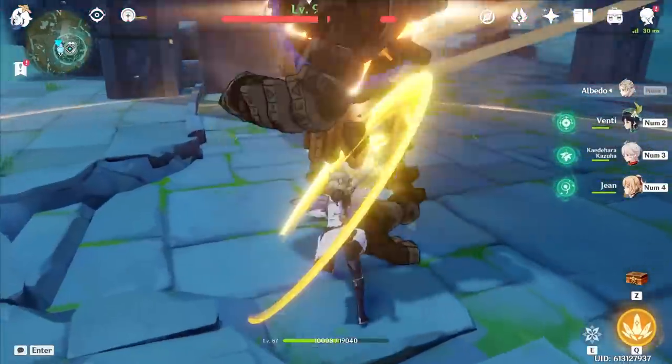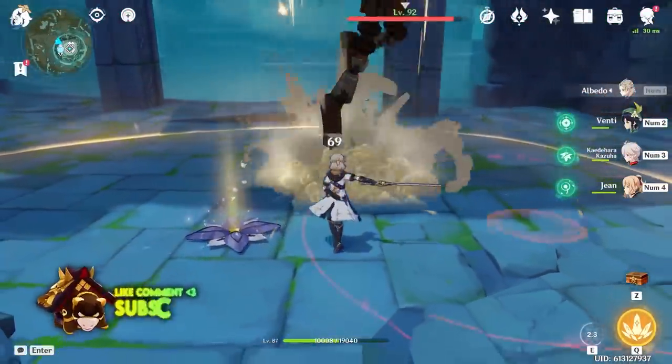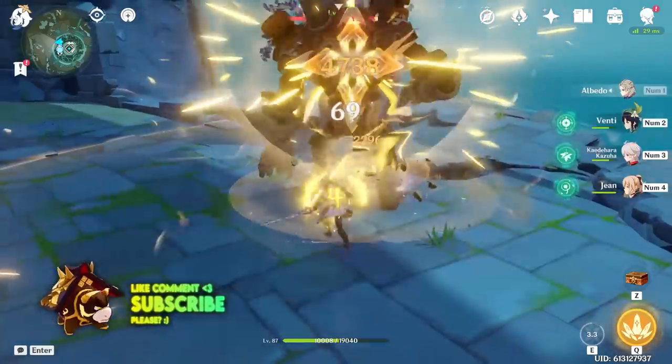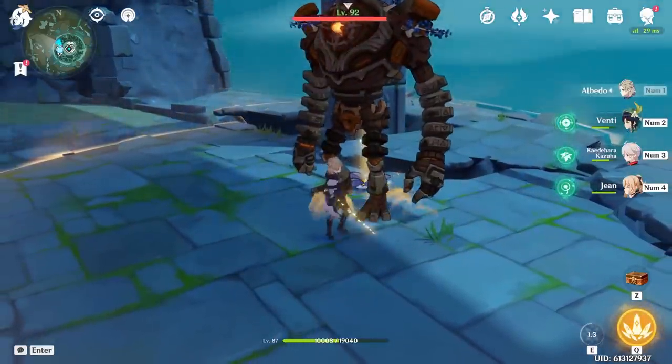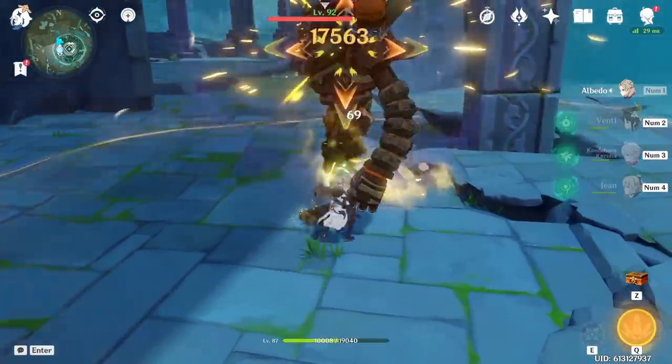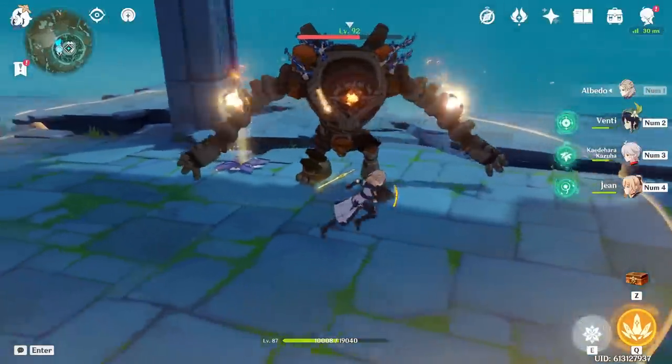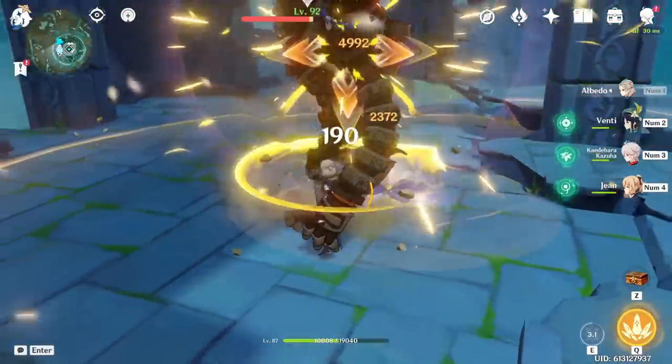The cooldown of Albedo's skill, albeit an already short one, can be bypassed by placing a new one down and immediately attacking, allowing you to get a little extra burst of damage. It isn't really that helpful, but if something ever lives with a tiny bit of health and you don't want to waste anyone else's stuff, it helps. Or maybe you just enjoy being on field with Albedo as much as humanly possible, and this will improve his damage.